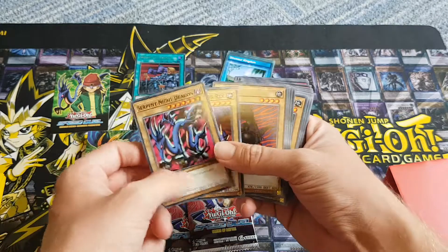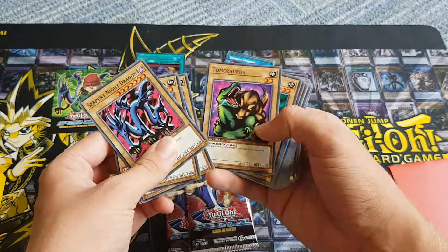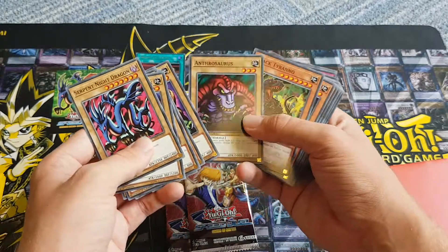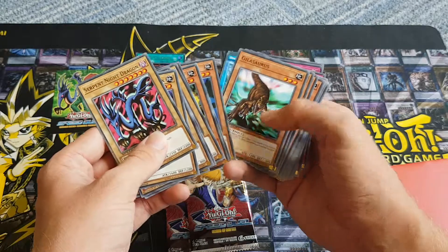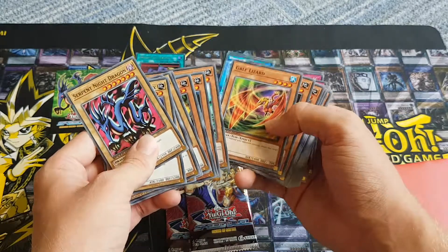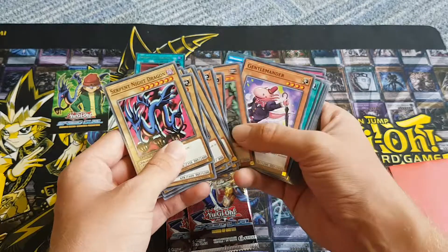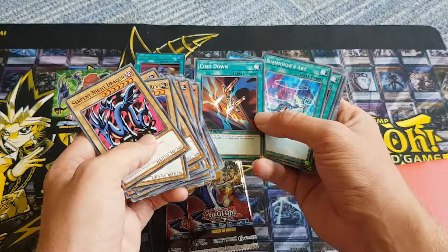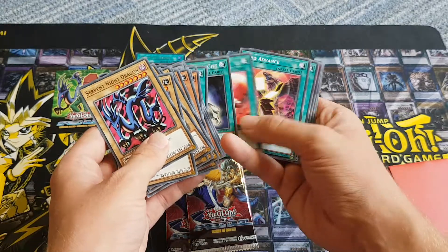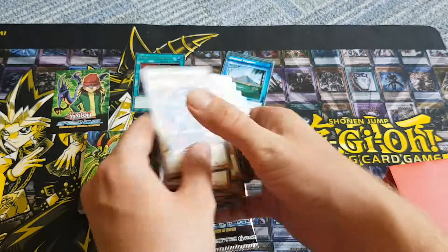Night Dragon. We had Rex times two. Caller Dragon. These ones are the ones we didn't get in English, aren't they? Gail and Lizard. Cost Down — that's a good card. I like that. That's really going to help the Blue Eyes players and Speedles.